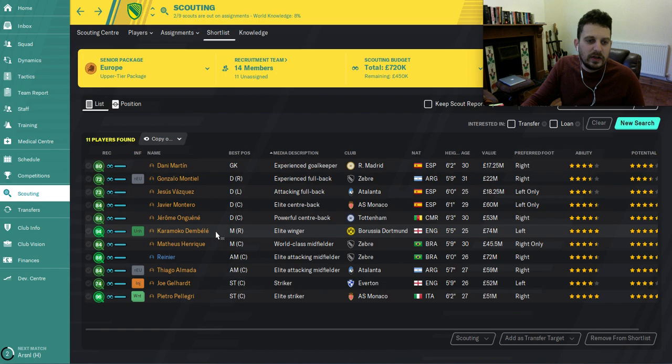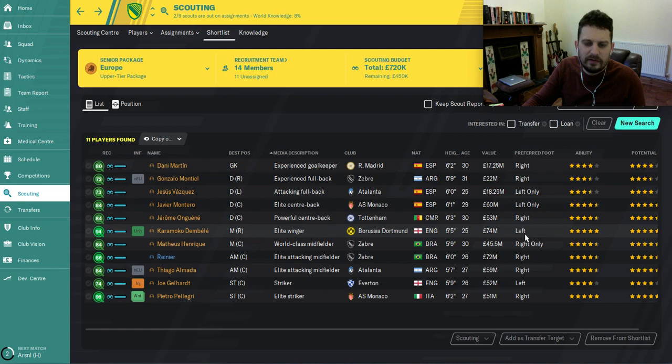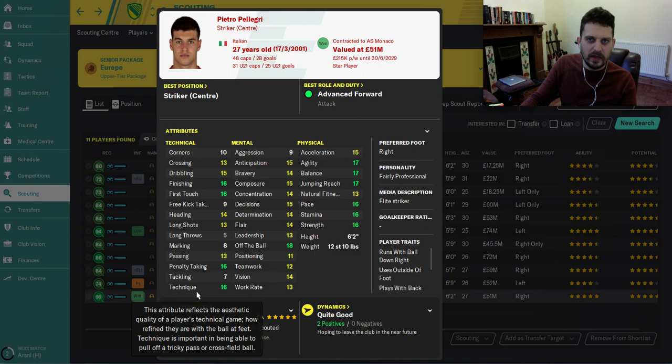Moving to the right and left wings — we've got Dembele and Pelegri. Bailey comes from Celtic at the start of the game, pick him up for 10 million. Dembele also costs around 10 million — look at crossing, dribbling, first touch, pace, agility, determination — really good on the wings. He can finish too, crucially. He's left-footed and prefers to play on the right, so we're playing Pelegri on the left as an inside forward. By the way, Reyna will cost you 17.5 million at the start.